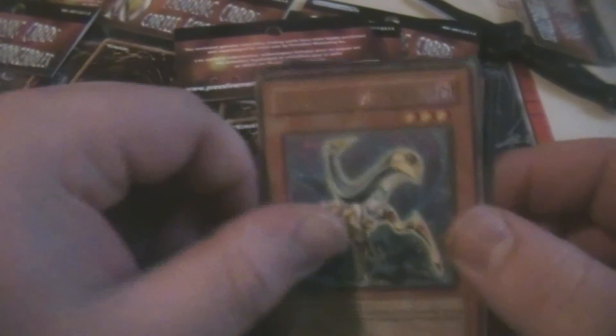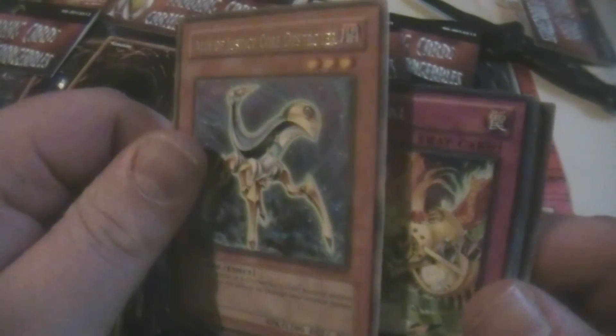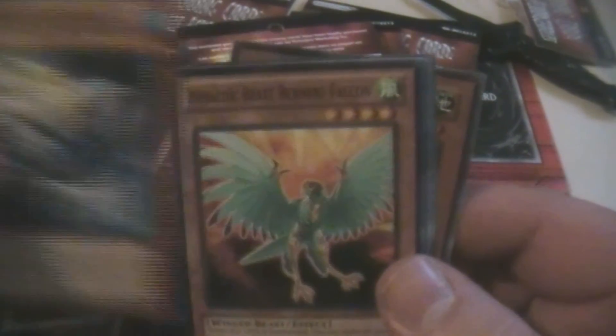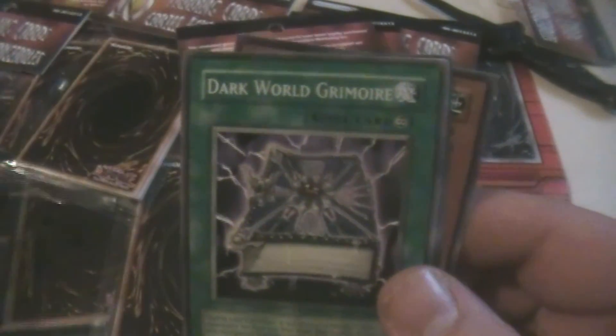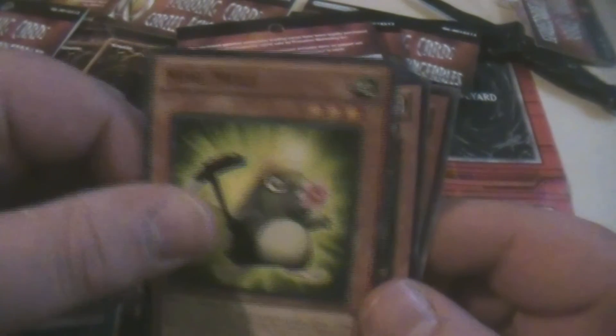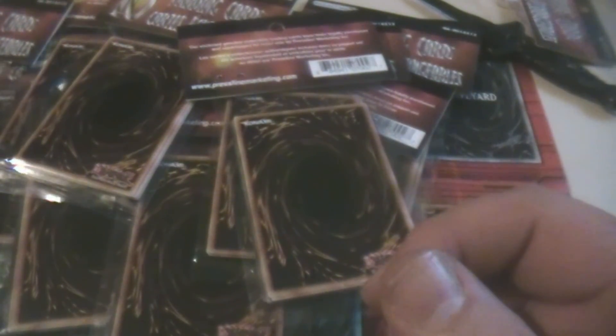The cards I got out of the other pack were: Ally of Justice Core Destroyer, XYZ Reversal, Mira, Bissosia, Heraldic Beast Brainer's Falcon, Snow Dust Dragon, Dark Ward, Grimmer, Chamberlain of the Six Samurai, Mind Mole, Yellow-Bellied Oni, and another Machina Defender. We're going to cut, pre-open these packs, then be back in a few seconds.